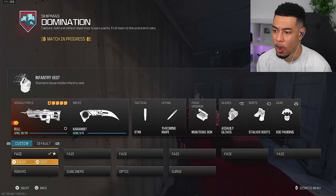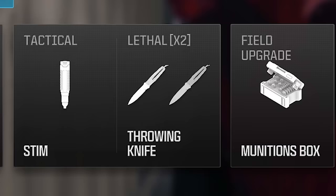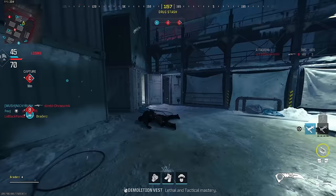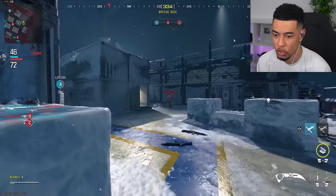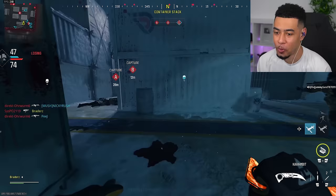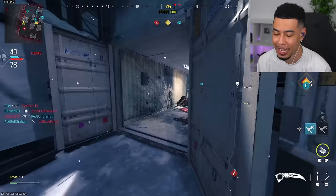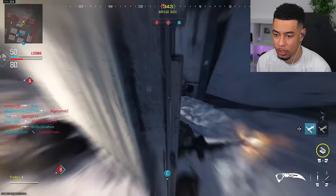Now we have to get Throwing Knife kills shortly after sprinting, but with the Demolition Vest. So let's put that on. That gives us two Throwing Knives — that makes sense. Now I just need to keep sprinting and hope that I run into people. Why do I find the shortly after sprinting one so difficult? We need 15 of these, so this might take a while.